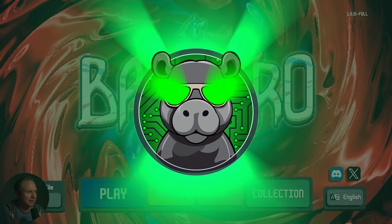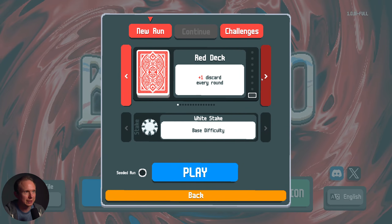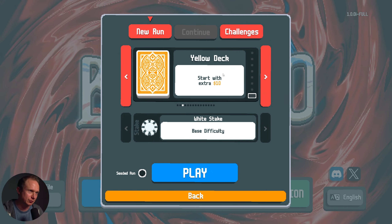Alright, we're going back at it again. Let's see if we can make something interesting happen. The blue deck kind of kicked our butt. We had more money than we knew what to do with, but we didn't leverage it well.